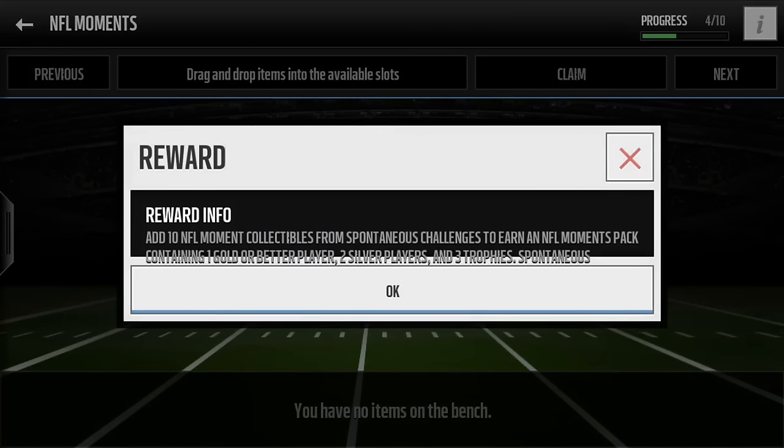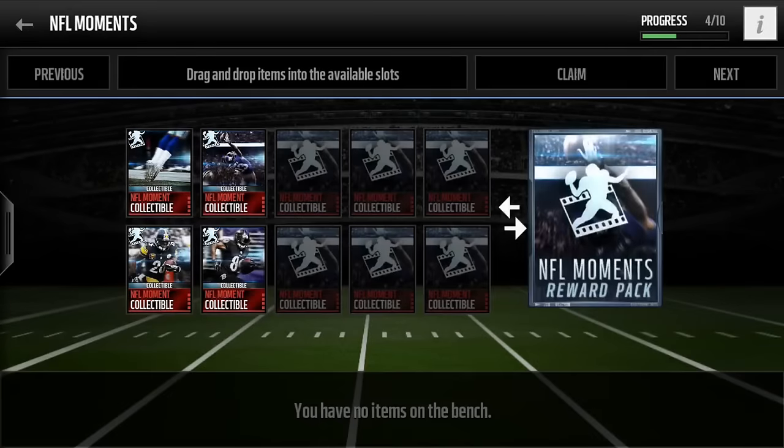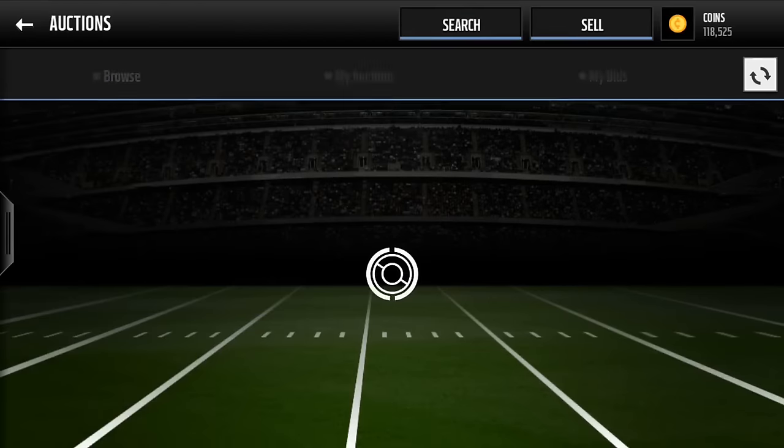It zooms in and it's just spontaneous. Add 10 NFL moment collectibles from spontaneous challenges to earn an NFL moments pack containing 1 gold or better player, 2 silver players, and 3 trophies. So yeah, those are some of the sets that you want to do.